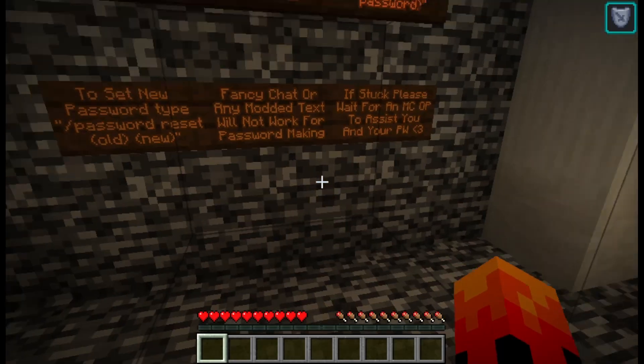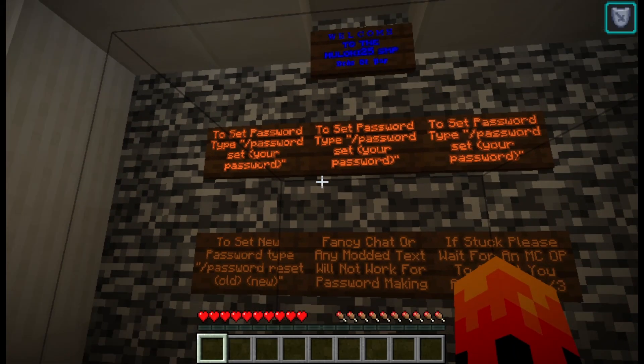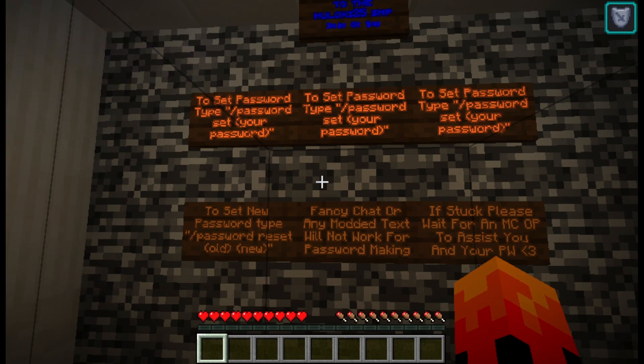So when you spawn into our server, you're going to come into this room and you're going to see these signs here. They explain what to do, but it can be a little confusing, so I'm just going to talk you through it real quick.